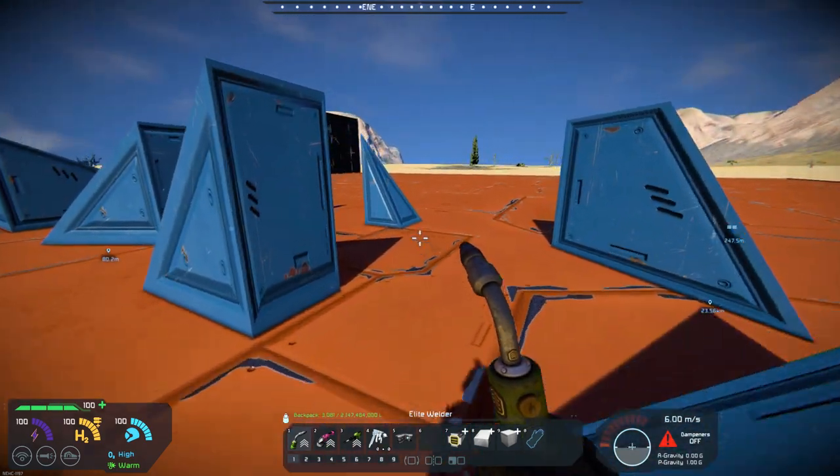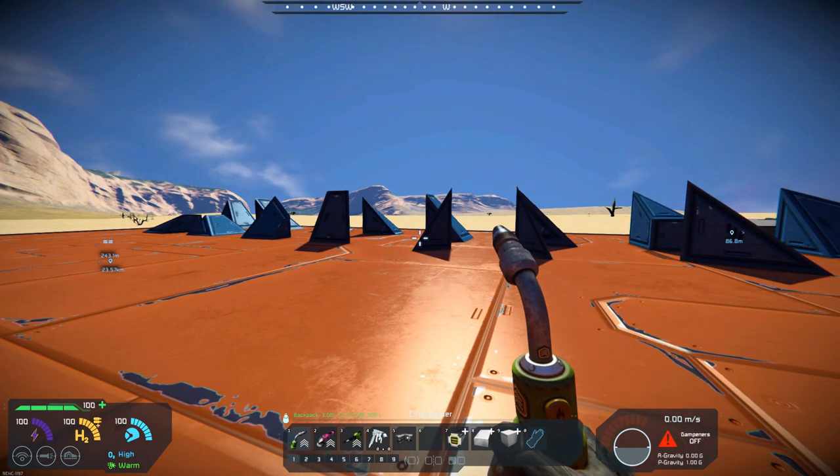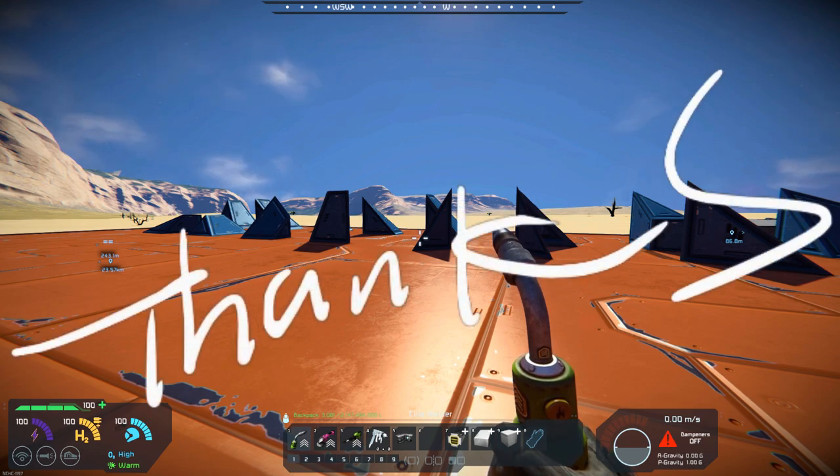I think that about wraps it up. It's just a short video today. 30-45 degree angle by Pavo1990 — I've got the link below. Check it out, see what you think of them. All right, all you space engineers out there, keep your heads low. Keep building away and don't get shot. And with that, Commander Kingfish is out of here. I will see you all in the next video. Thanks for watching, everyone.